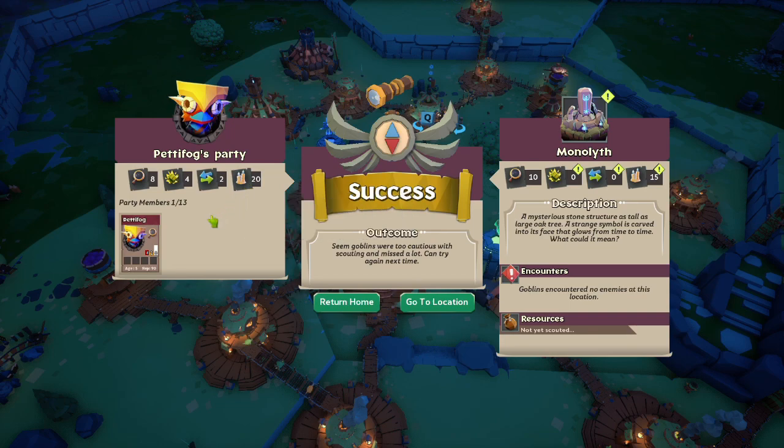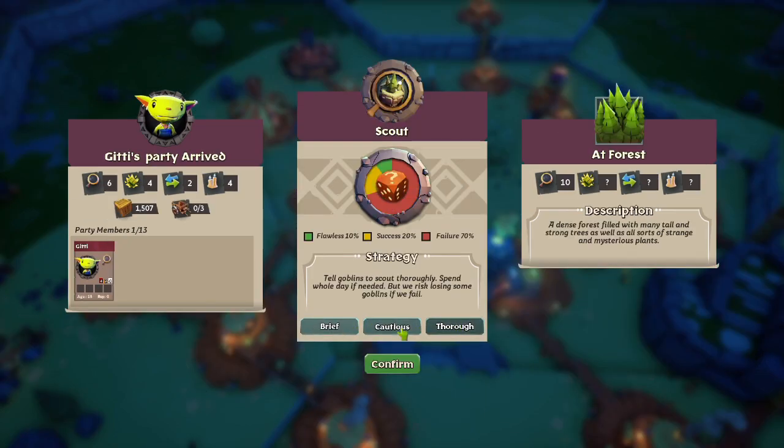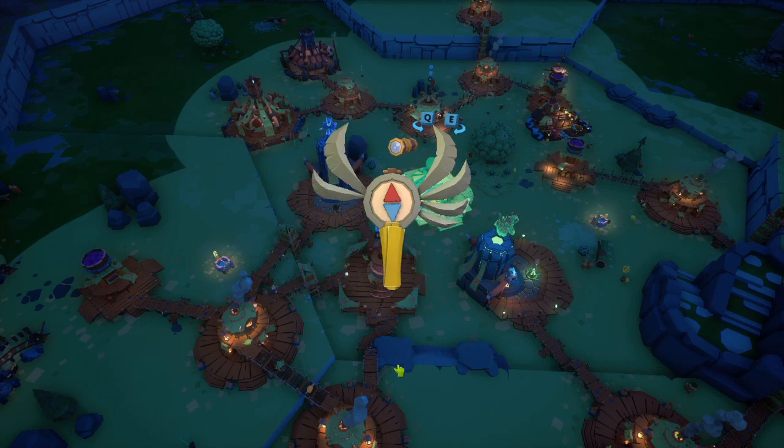That's basically it. If you want to hire a scout, just put on more goblins — that's effectively it. It's not super complicated. Ideally you'll get the resources discovered, but if you can't, that's fine. We can always just send them back.